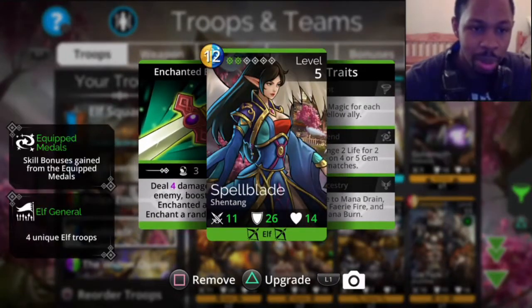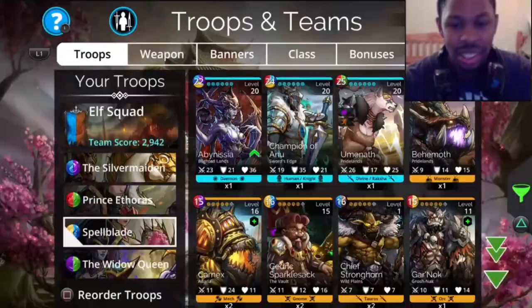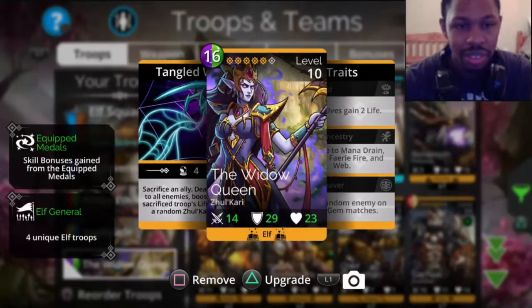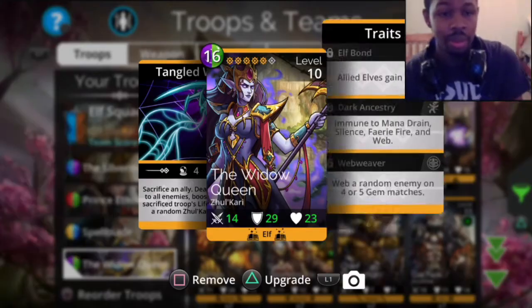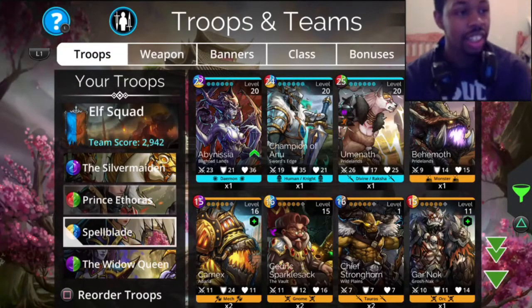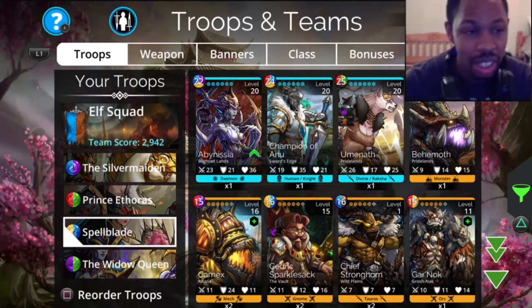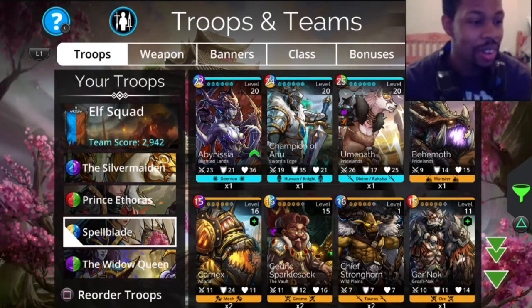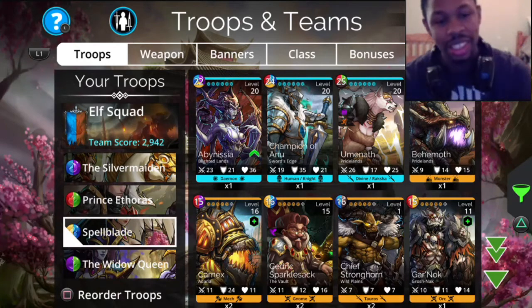We got Spellblade, who looks like the average warrior. And we got the Widow Queen, who is... another purple chick. Widowmaker got cousins out here. I like the artwork in this game - they did very good when they detailed this, and they have a lot. There's so many characters I don't even have unlocked. But that makes the game fun - it lets me know I still got stuff to go to.